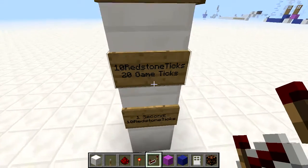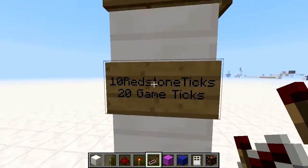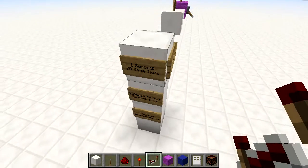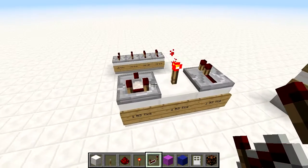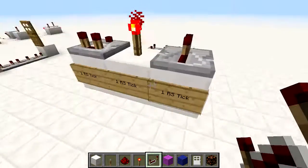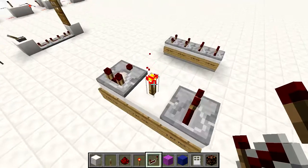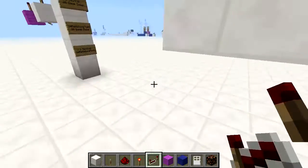We're going to be talking about redstone ticks, not game ticks - remember that because redstone ticks and game ticks are very different. In one second we have 10 redstone ticks. Things that give off delay are repeaters, redstone torches, and redstone comparators. With these redstone components they give off one redstone tick delay each. So if we activated this it would be a one tick delay through it.